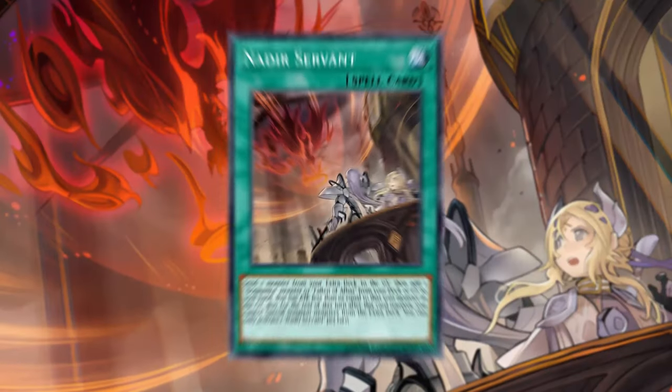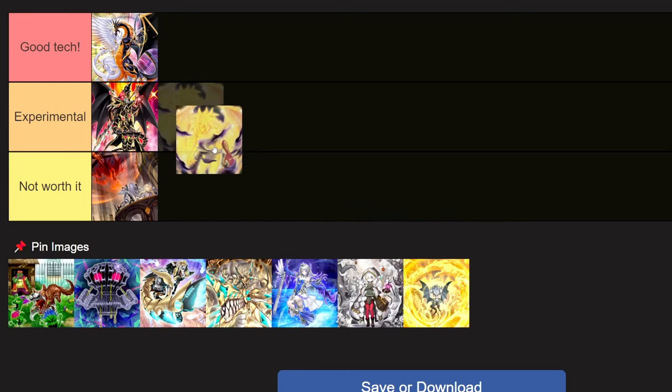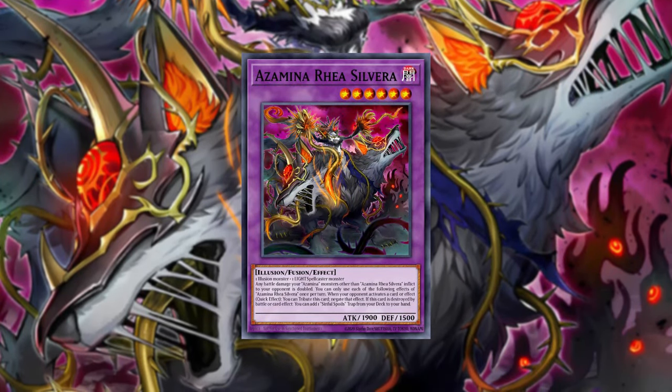With more copies at 3 than the one limited instant fusion, it's a little bit more consistent. The problem is the investment in both the extra deck and main deck. Do you really need a negate for Ash Blossom? This is why we talked about Nadir Servant not being worth it — you can already play through Ash Blossom really well without filling up your deck with suboptimal cards. So Yubel is probably in the experimental category right now until the fusion pile with Azamina comes out.